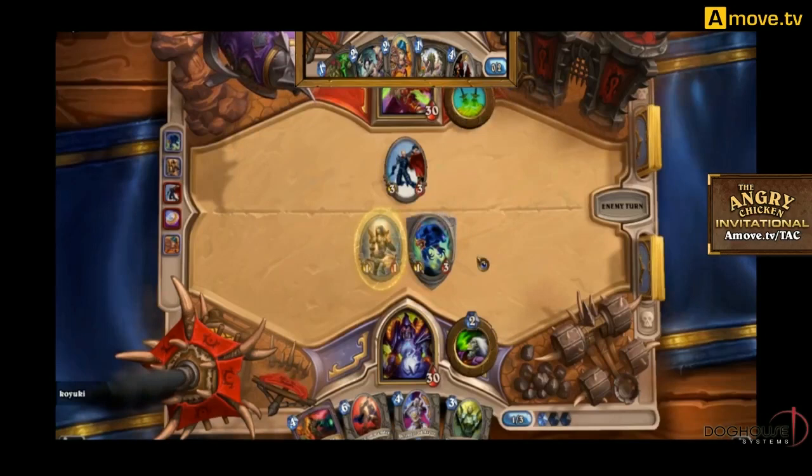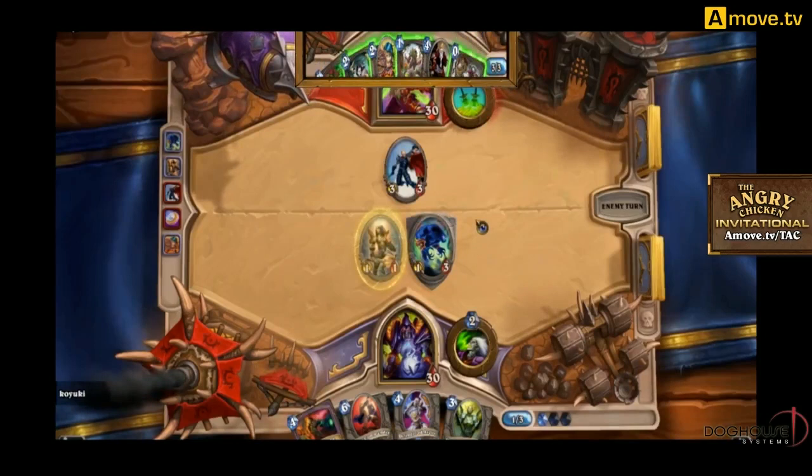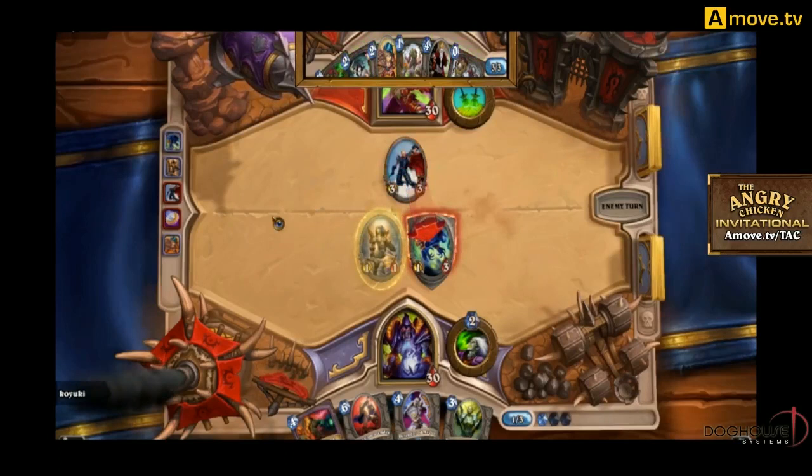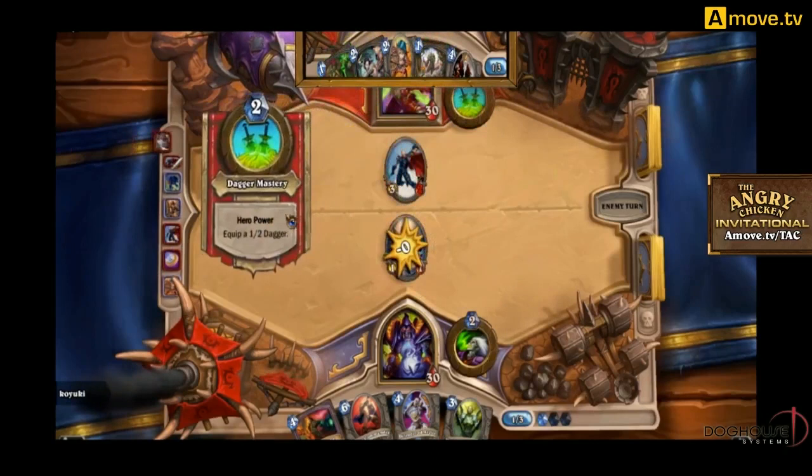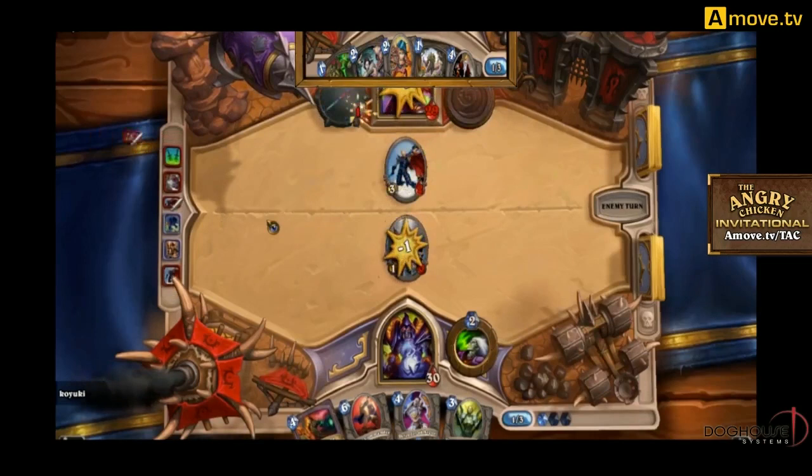That's basically why you don't see Defias Ringleader much anymore — rather than coining out on turn one you'd rather coin out the SI7 Agent on turn two, which is just a much more powerful play and gives you the board. Please excuse the size ratio of this replay — there wasn't a lot we could do. The players sent us videos of differing sizes, so we're doing the best we can. Thanks to Warren, affectionately known as Gimps, for putting these together — you can find him on Twitch at twitch.tv/gimpz.